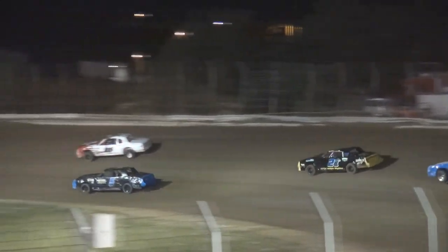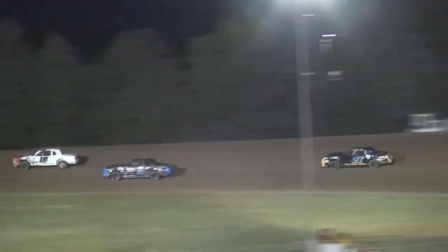Coming off turn four — new leader at the flag stand! This time it's Josh Atkins in car number 15, taking over the point. Heading into turn one, coming off turn two, the 15 — Atkins on the high side, Rolands on the low side. Atkins will get that car out front, three to four car lengths now for car number 15.